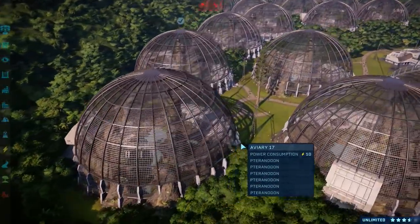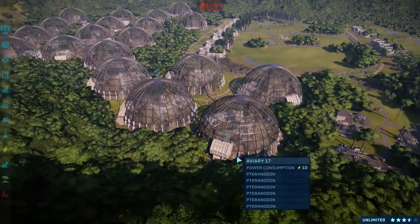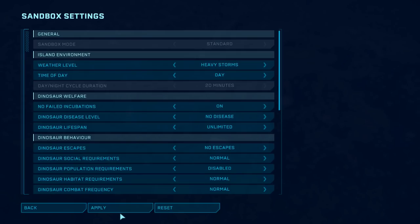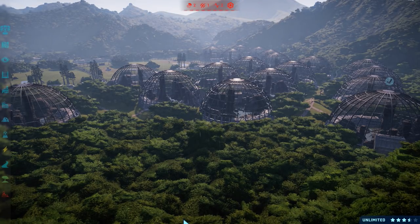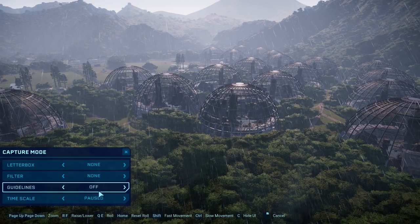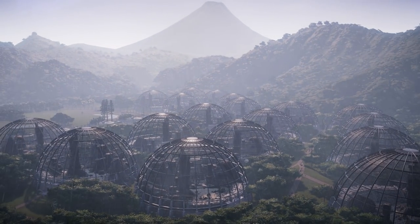Pteranodons don't really do anything - they act as like a viewing gallery where people can go in and view them. But the question is what happens when they break out? Heavy storms, please. There we go - that's what I'm talking about. So none of these have any storm protection on them - I'm assuming they can take weather damage. What I'll do is go into capture mode because it looks the prettiest and let's see if we can get a hurricane.